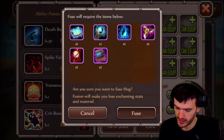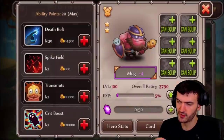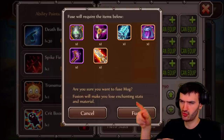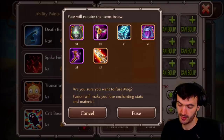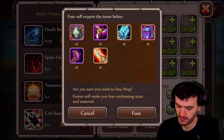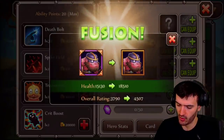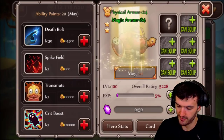You're gonna need a shuriken at purple plus three, and another shuriken at purple plus four. I'm pretty sure there are four shurikens in total here — a lot of shurikens. Then boom, we're automatically at orange. Fuse again and that's orange plus one.